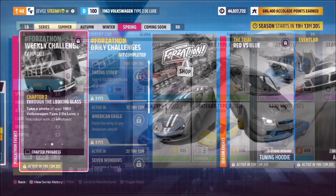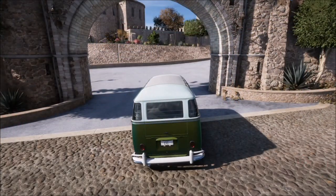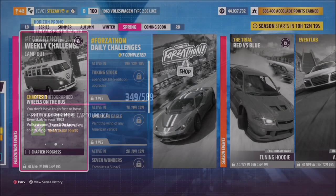We're not going to start off with a tune for the first couple of challenges, but we will come on to one later. The first challenge here just wants you to take a photo of your VW camper, which is really easy. All I did was hop out of the main garage area, took a photo, and that's the first challenge complete — simple as that.